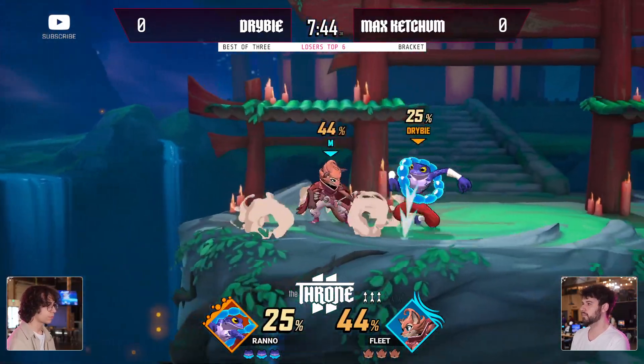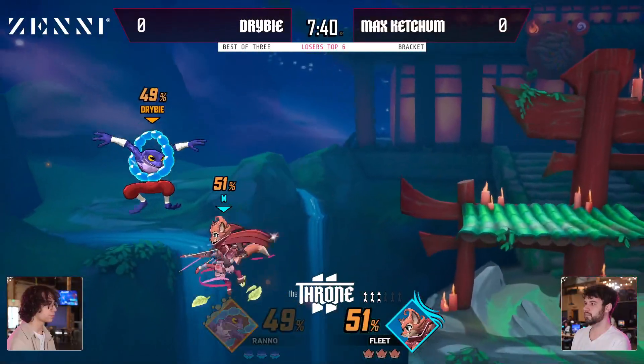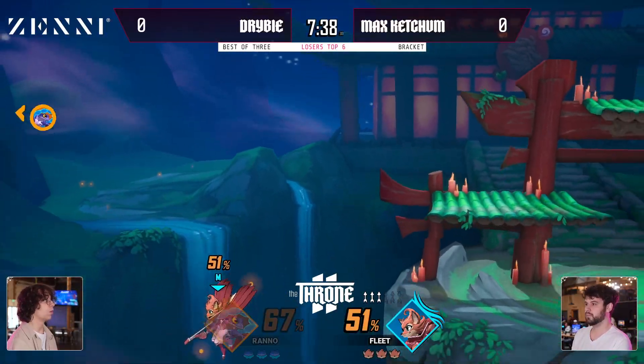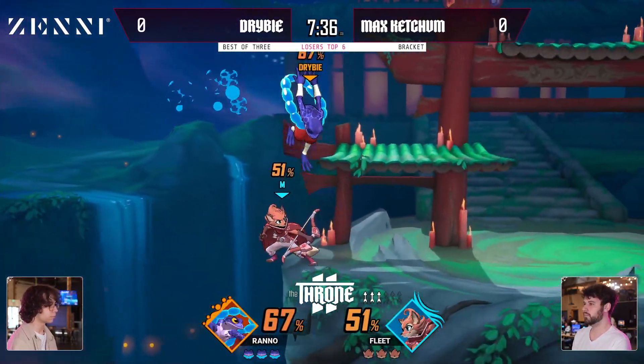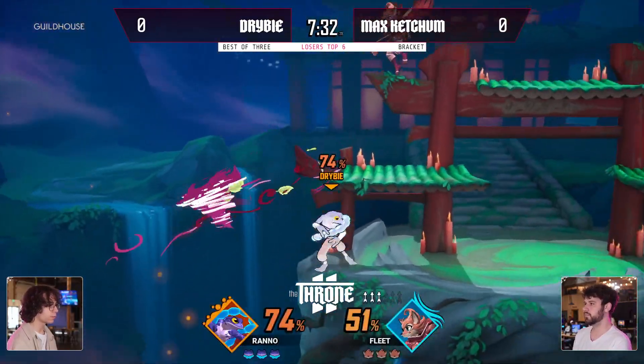Try to go for that special pummel — not going to work out here. It is a risk; you can just break and not get the throw here. That's going to be a potential KO if this pressure continues. Not letting up, still doing something here.